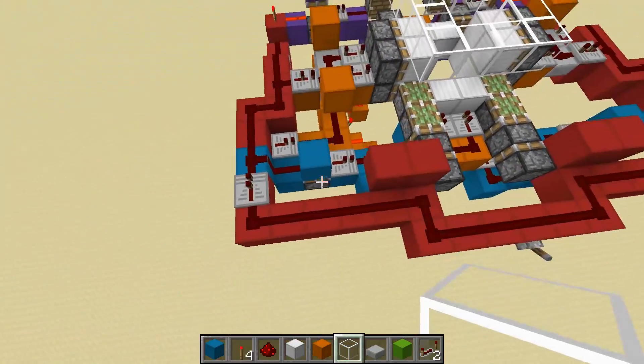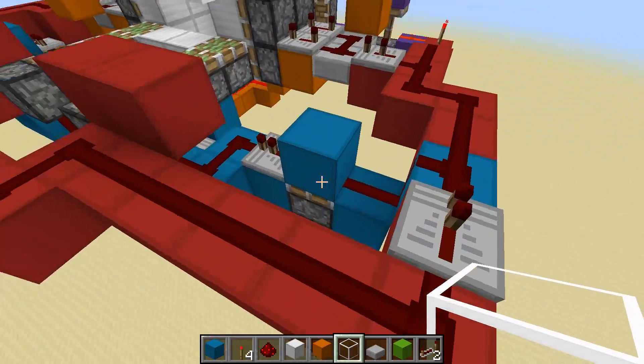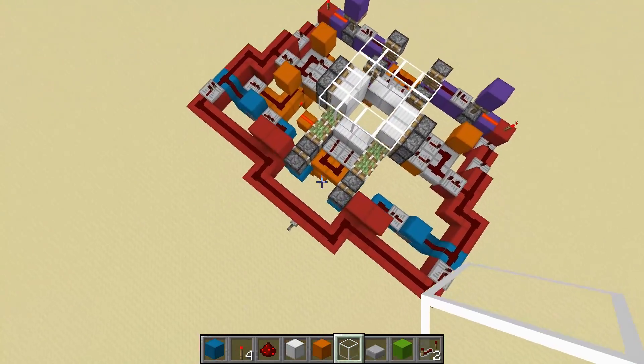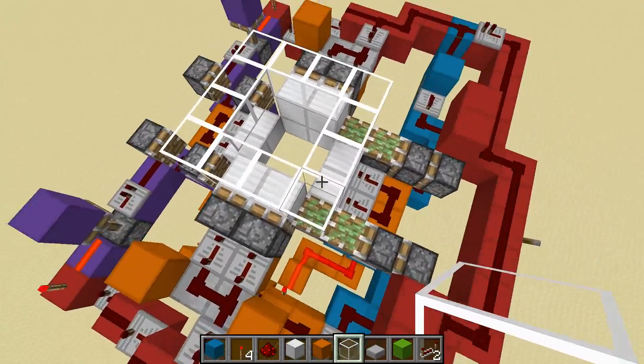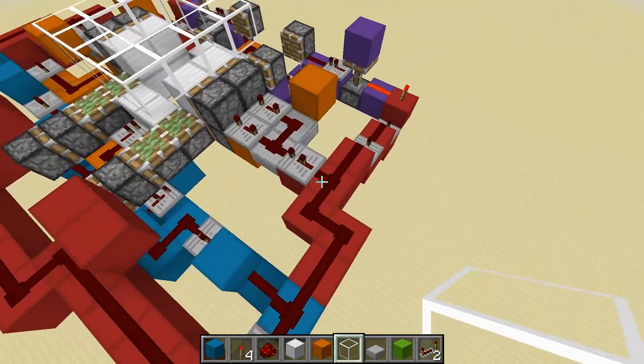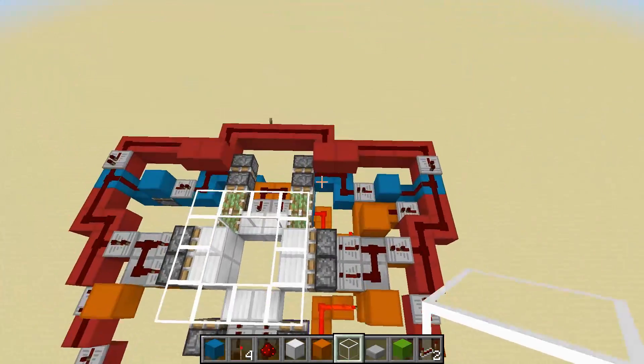So now I'm going to explain how it works. Let's get right into it. Basically this little red circuit right here — this is the powering line. It connects all of the different parts together, and it actually looks pretty bulky and buff because it's pretty big and basically bigger than all of the components.